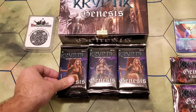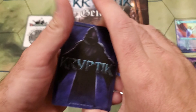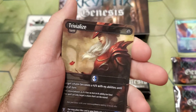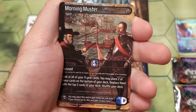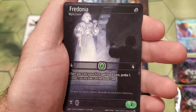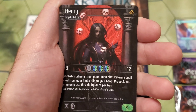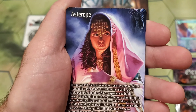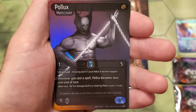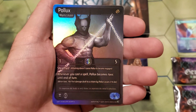Moving on to pack ten. Boneyard Survey, Midnight, Trivialize, Morning Muster. There's Hona, Ayla, Fredonia, Rosa — looking good — and Henry. Asterope lore card. With a foil Pollux. It's a fan favorite right there. Very cool.